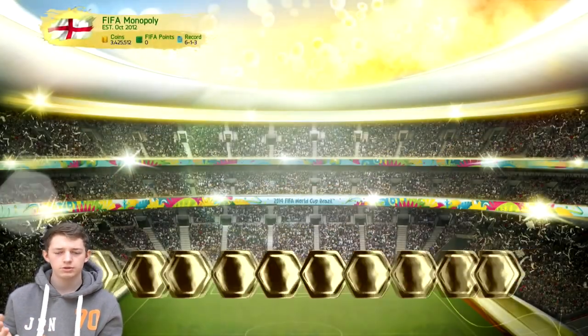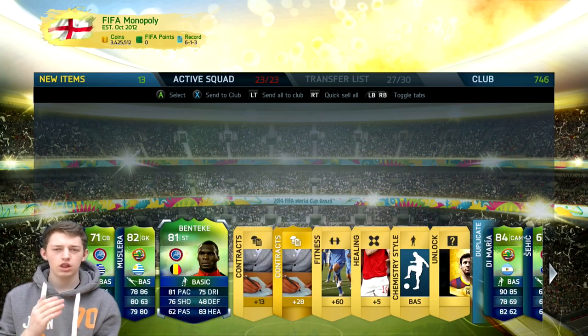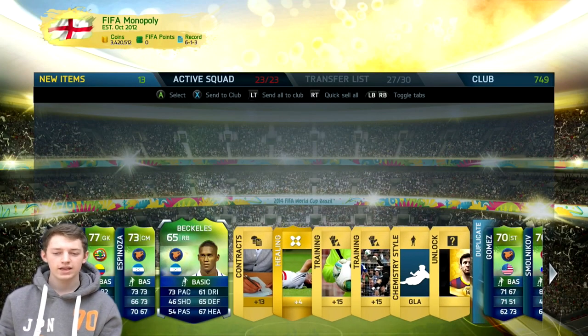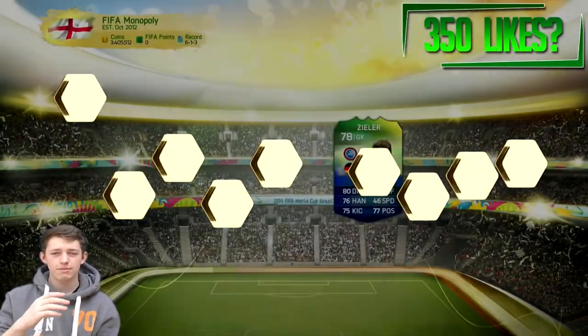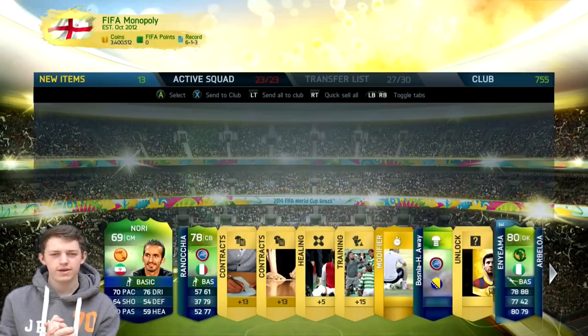We've got some decent players but none of the real main ones. Other than Falcao, we've had no proper good players. Loads of people have packed Messi, loads of packs of Ronaldo, Robben — all of them. And my luck has been so frustrating, it has been absolutely terrible. Let me know as well, what have you got in your packs? Because a lot of people have got these amazing players in their starter team, and I've got like De Rossi in my starter team, which is a bit unfortunate for me.